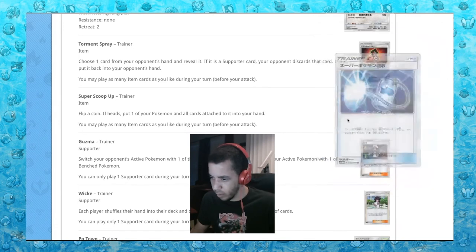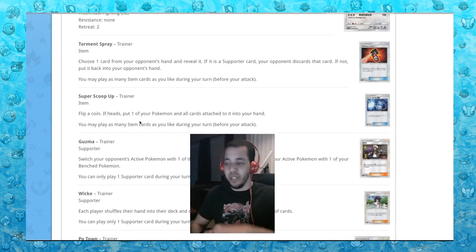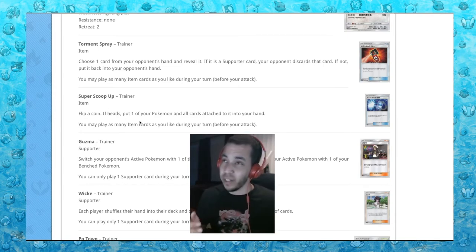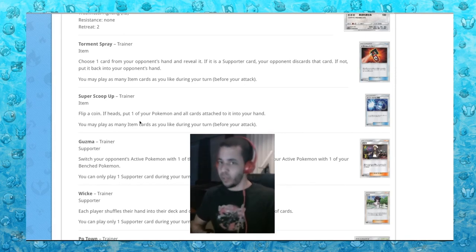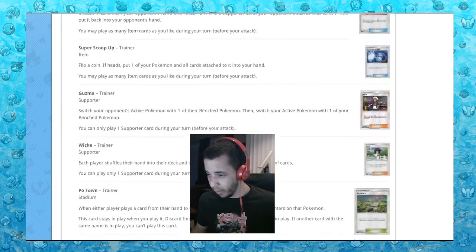Super Scoop Up: flip a coin, if heads put one of your Pokemon and all cards attached to it into your hand. So if it's about to die, you can scoop it up, get it all back, throw it back down and reset it. That could be good for Decidueye — if your Decidueye is about to die and you have a Forest of Giant Plants, scoop it up, it's all healed, pop it back down, and Decidueye doesn't need any energy to run.